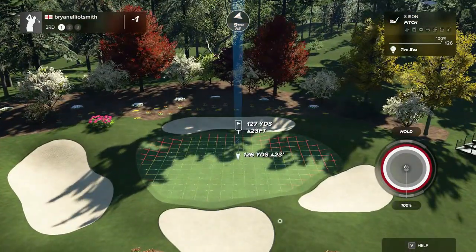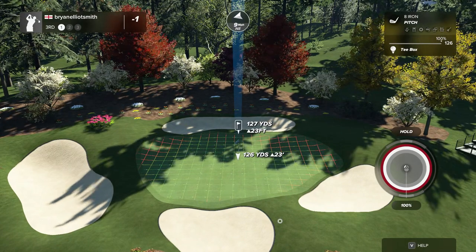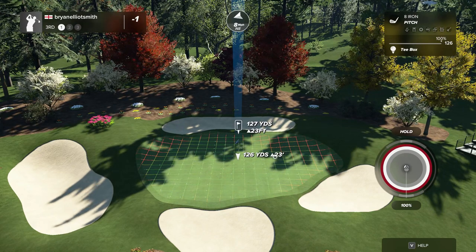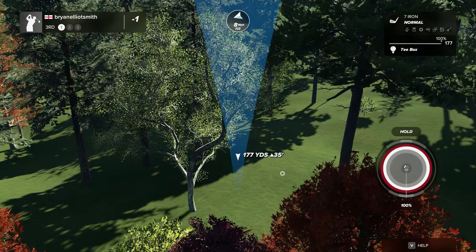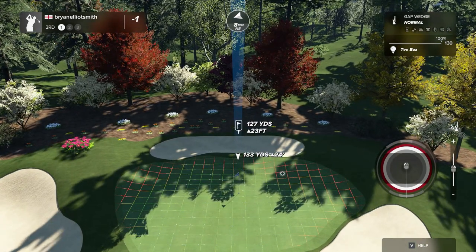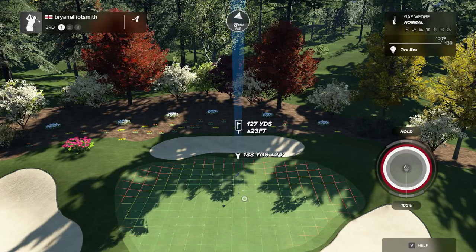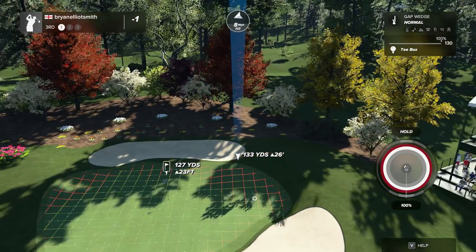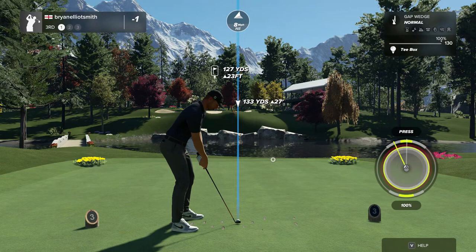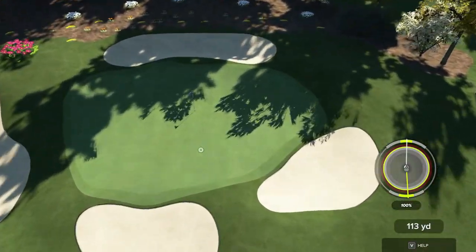Now we've got the first par three. It's 23 feet up — that's about seven or eight yards — so probably playing about 135. The wind's probably going to pull that back a little bit. I'll aim about eight or nine yards right to account for the wind. Let's see if that works.